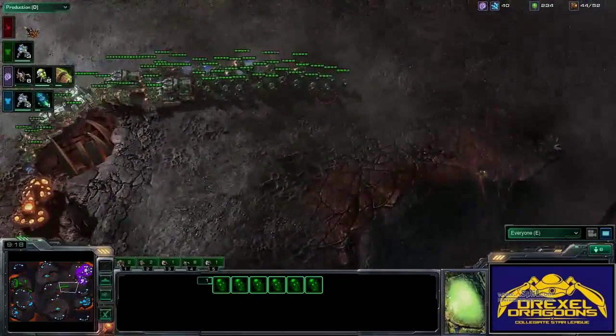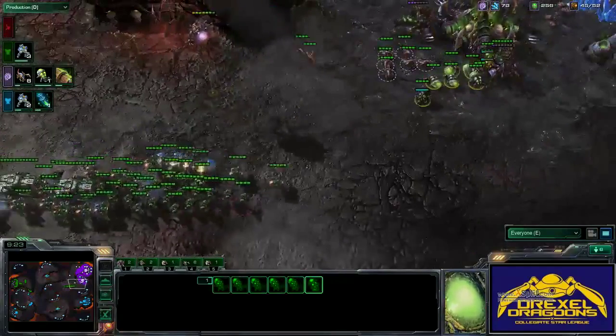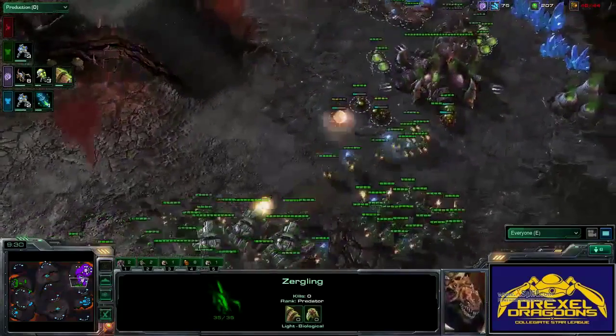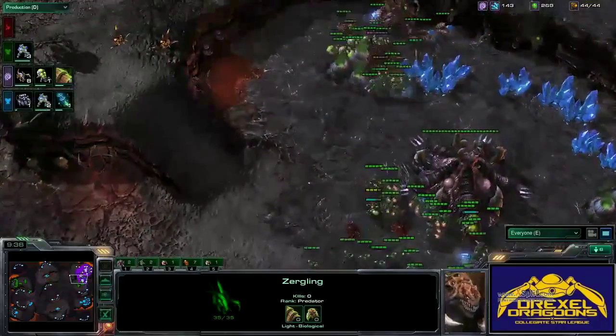We see some Banelings morphing — this is a good amount of Banelings. If controlled properly, they could eliminate this entire army. More Banelings morphing, and Yune needs to engage before they finish. There's the Siege going down.